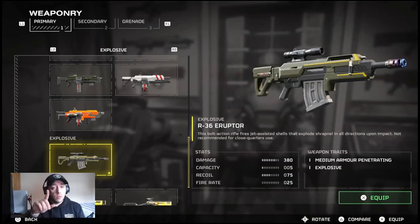I want to break down the new war bond and essentially the main gun I've been using, which I'm absolutely loving: the R-26 Eruptor. It's an explosive sniper rifle. I've been trying out some of the armor sets from the initial war bond and the turmoil grenade as well. Running this with the heavy machine gun as a stratagem is unbelievable — it just takes out everything from bot holds to automaton factories. Taking out those heavily armored automatons with damage at 380 is ridiculous. The capacity is only five and the recoil can be a bit heavy with that bolt action, but I absolutely love this gun.